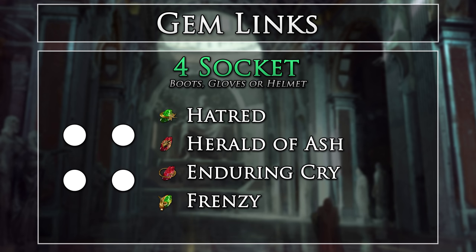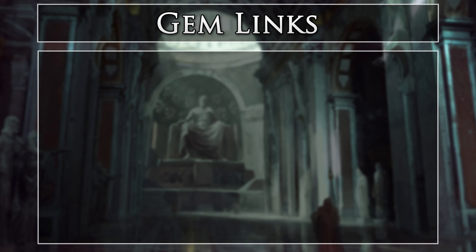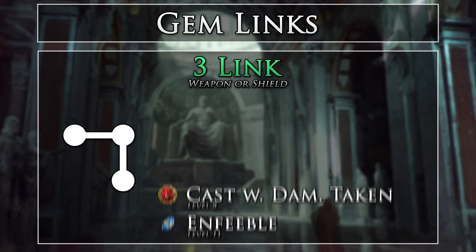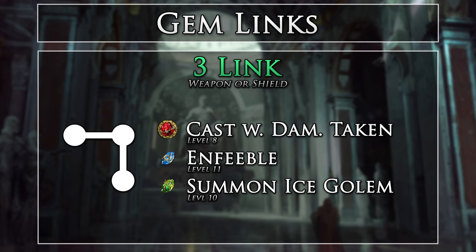These gems do not need to be linked — they are just supports. These are placed in a 4-socket rather than a weapon 3-socket, as I wanted the ability to weapon swap to a Brightbeak for Leap Slamming for Labyrinth farming without disengaging my auras. This setup provides utility for dangerous monsters and bosses, applying Blind and performing Culling Strikes. A 3 or 4-link Warchief Totem would provide decent damage, but we do not really need to rely on it to complete boss encounters and would rather opt for more defense and utility. If you choose to use a Scourge Terror Claw, I would recommend socketing these gems in it, as the Summoned Wolves will now be supported by Blind and Culling Strike. I do not use Immortal Call, as I prefer the consistency of Endurance Charge Mitigation, however you can use it if you would like.